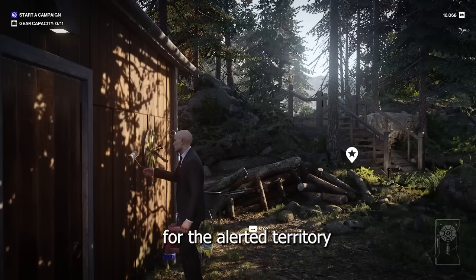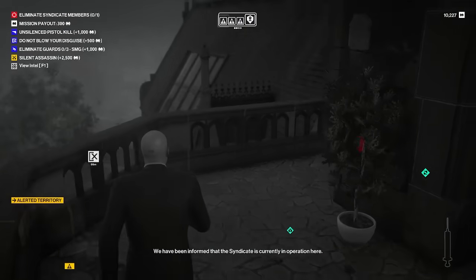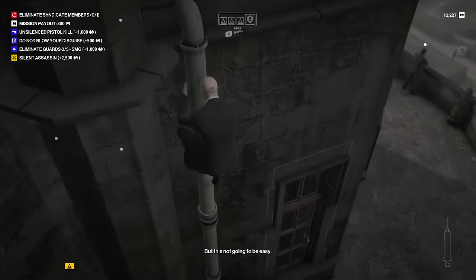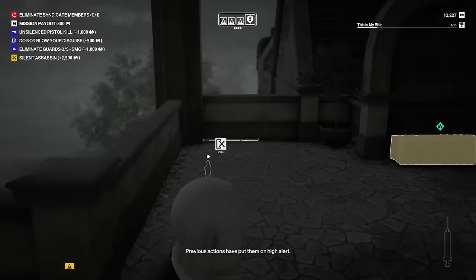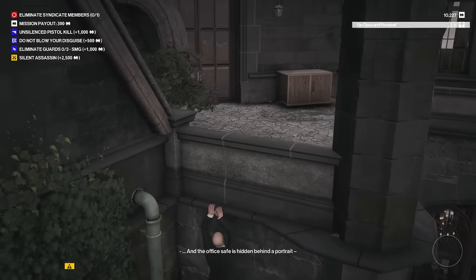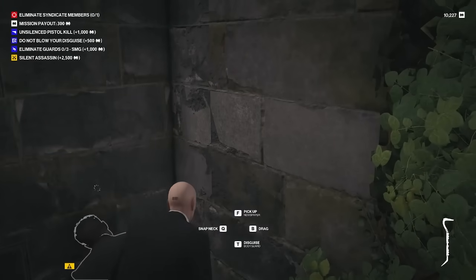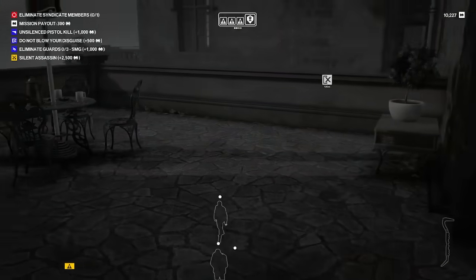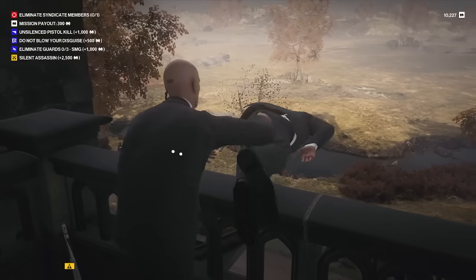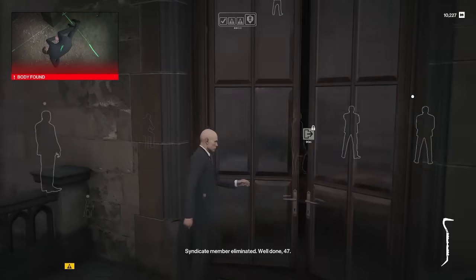I was fortunate enough for the alerted territory to be Dartmoor Manor, a giant murder mystery style mansion. This manor is covered with ledges and drainage pipes outside that allow me to travel from floor to floor without being spotted, making the number of NPCs relatively inconsequential. Using this knowledge, I escaped my horrid spawn at the top of the manor and made my way towards the lower floors. After using my trusty crowbar to get a disguise as a guard, I began approaching my target — a guard on one of the upper floors. After getting the guard to slip and accidentally fall off the railing, I was able to make my escape and fulfill my silent assassin goal to make some more money.